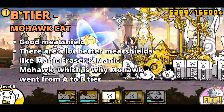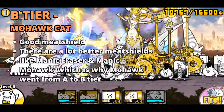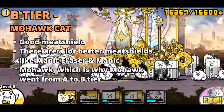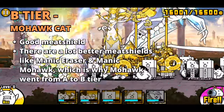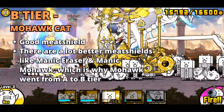In B tier, we have Mohawk Cat. Mohawk's true form doubles his health and attack, and that helps a bit. Mohawk Cat is still a decent meat shield. However, his drop from A tier to B tier is that there are much better meat shield options. Personally, I always use Eraser, Manic Eraser, and Manic Mohawk as my three meat shields in my general lineup. The Manic and Crazed Cats outclass Mohawk, and I only use him when I need a fourth meat shield.